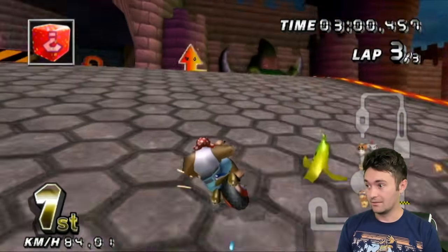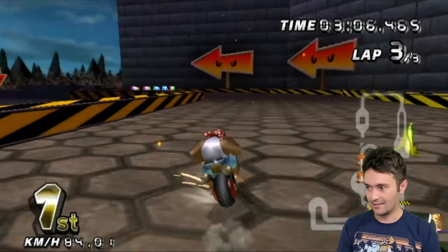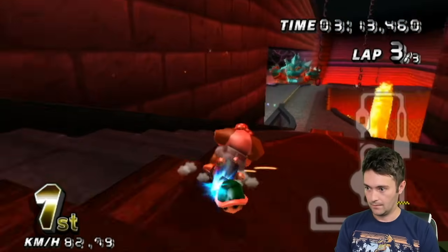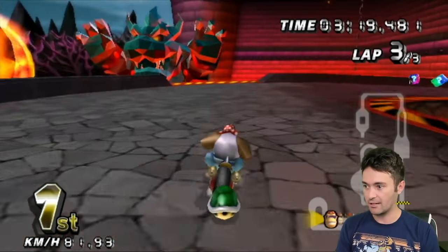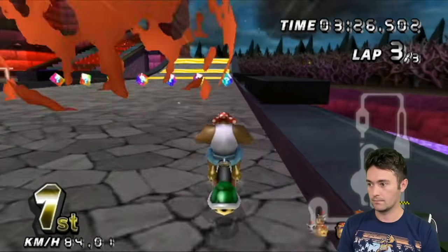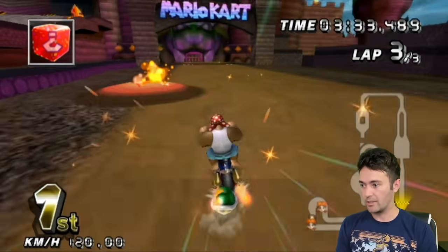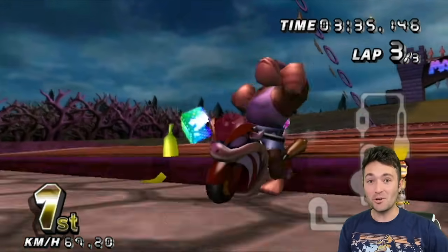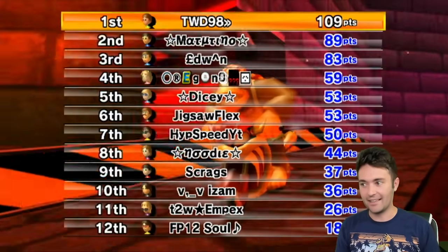Going for the snipe — yes! Let's go! This is just what we needed. I might get blue now, but it's a risk I'm willing to take. Dicey's right behind me — he might go for the snipe, but I do have protection. And I'm not going for the rail like I got last lap. We're going to get first place here. Really satisfying. I'm so happy I got that rail shortcut on lap two and got to showcase both major strats on this track. Sitting real pretty now — 20-point lead over Machatino.